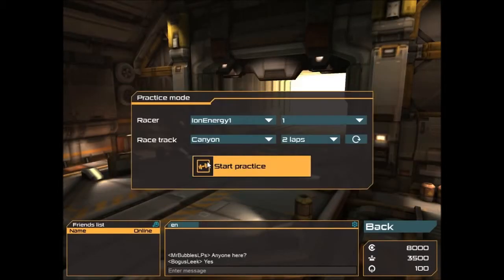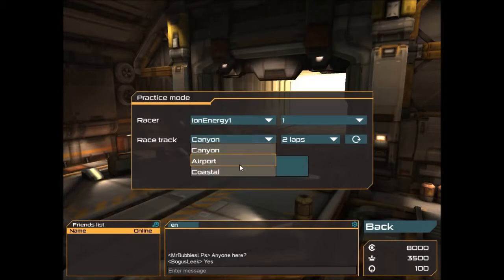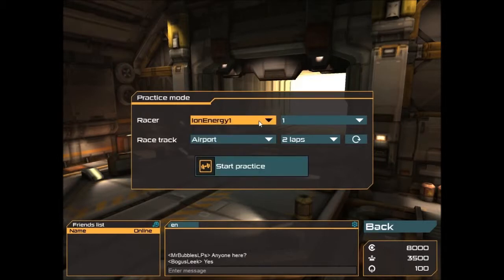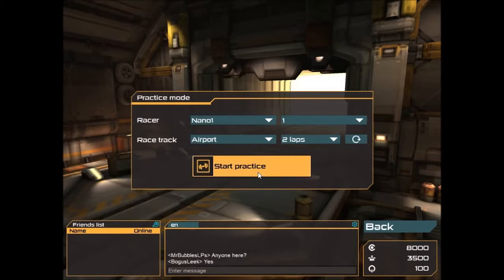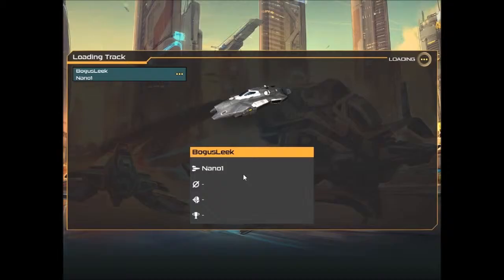We're going to go back on practice mode. Oh, I like that ship. The good thing about Quantum Rush is you can customize your ship however you like. If you want a different color, choose a different color. If you want a different style, just go for it.